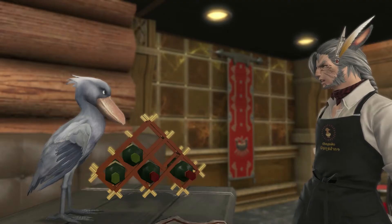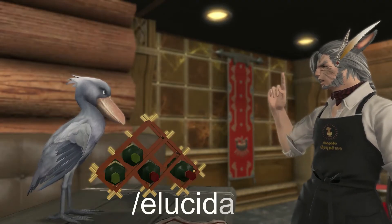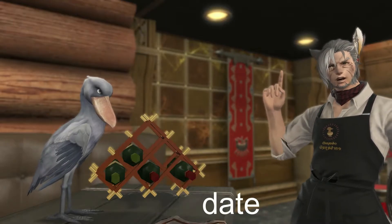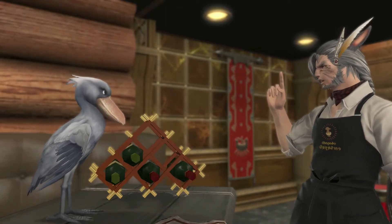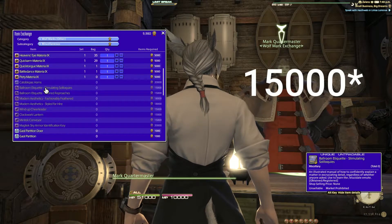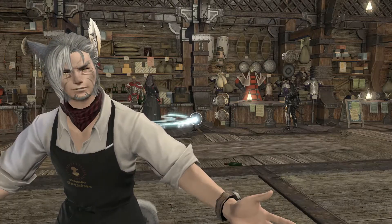Moving on to ones you actually need to unlock. Elucidate is fantastic if you want to look like you're explaining a wine selection to a customer, or explaining that defecating on the bar is not tolerable behavior. You can pick this up at the Wolves' Den for 1500 wolf marks. So get ready to get punched in the face by someone.